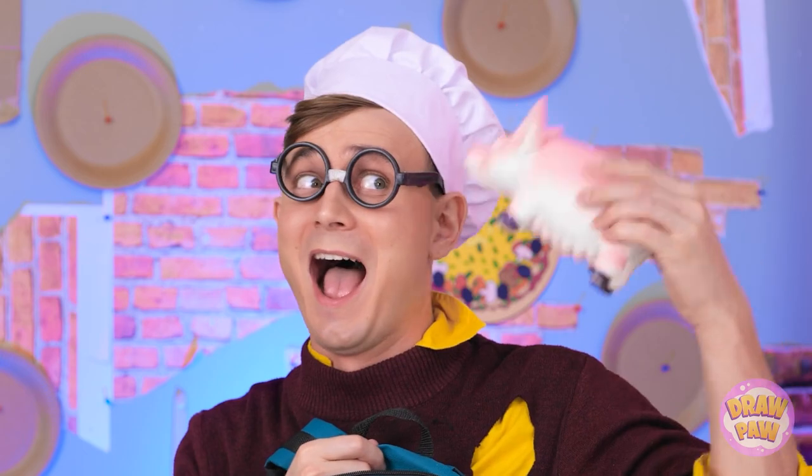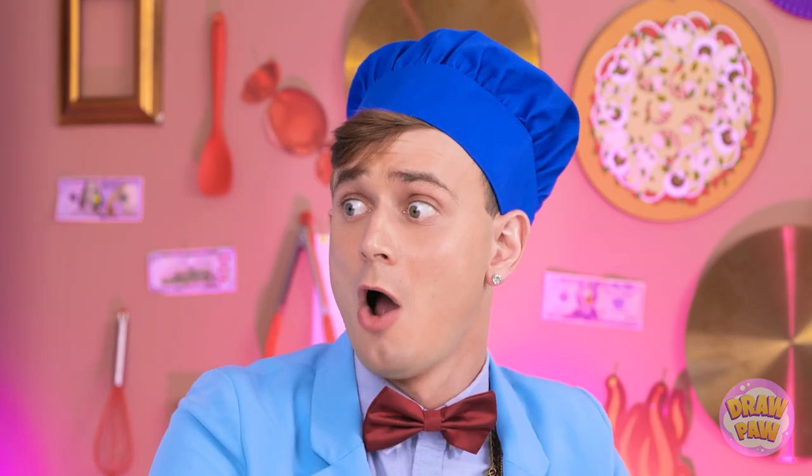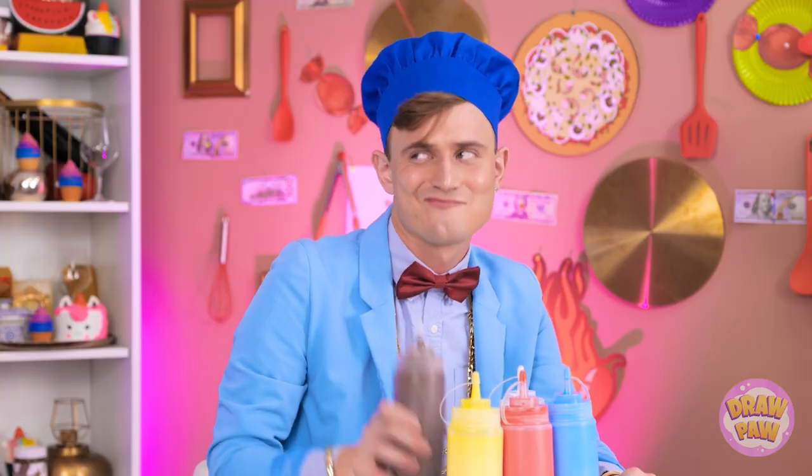I've got some tricks up my sleeve! Woah! This is it! Boom! We've got some color, baby! Yellow! Is he allowed to do that? I've still got more colors to make — like red, and brown, of course. Can't forget about blue! Ready for some magic? Woah! That's incredible! All the colors are here. Let's go! May the best pancake creation win!